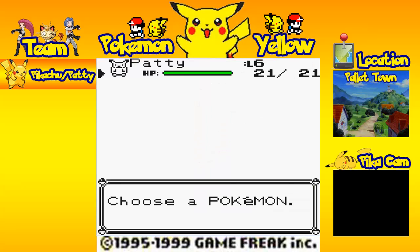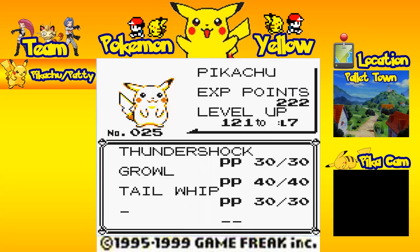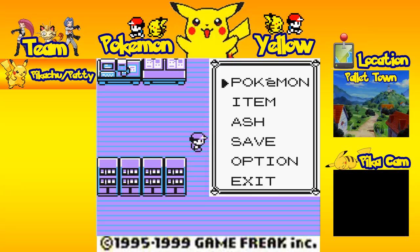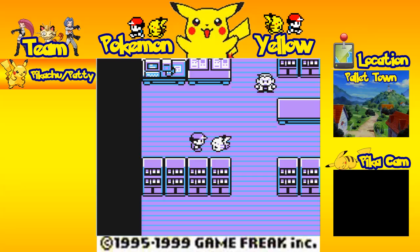I'm pretty sure Pikachu doesn't really like me too much. Now that we have a Pokemon, we can actually go to the Pokemon menu and look at its stats. Pikachu's attack is at 11, defense is 9, speed is 16, and special attack and defense are 11. So Pikachu's defense is going to be its Achilles' heel. We have Thundershock, Growl, and Tail Whip. And before we end this video, you can actually interact with Pikachu — that is another cool feature that wasn't in Red or Blue. Pikachu actually does its own thing; you can see the sprite version of it moving around.